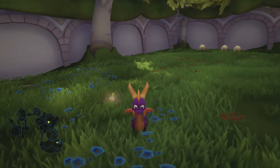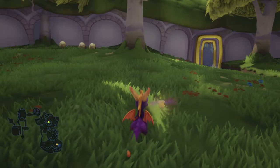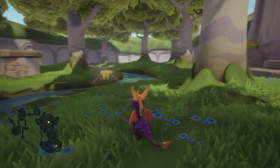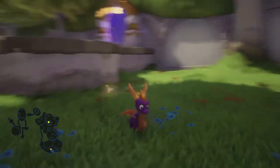Hey everyone, this is Danielle playing some more Spyro the Dragon 2: Gateway to Glimmer. The first thing I'm going to do in this video is try out a cheat code. It apparently only works on the Switch version of the game at the moment, so I'm on the Switch version — I might as well give it a try.